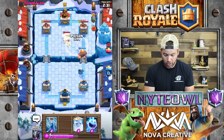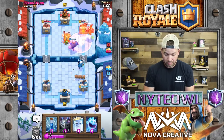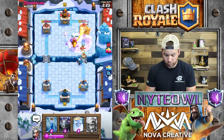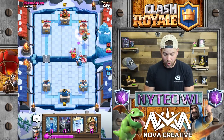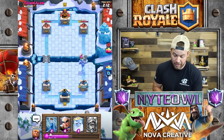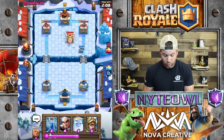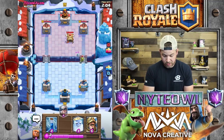I'll poison that, definitely poison that. Maybe we can get an Ice Spirit up on that. Oh, nice play on his part, but we are clipping the tower as well. We did take out that Inferno Dragon, so that's pretty good. We'll take out the archers - Mega Minion's gonna die. Oh, we'll take out one goblin... no goblins.